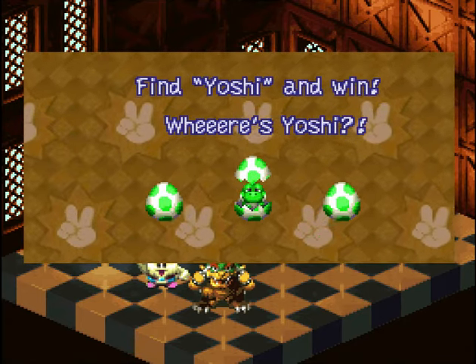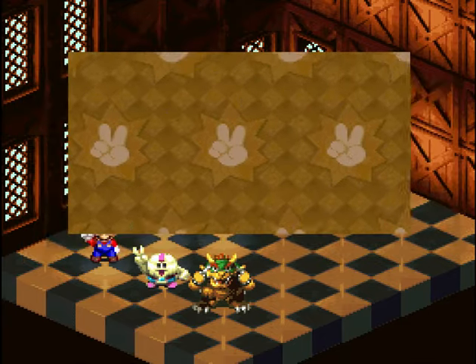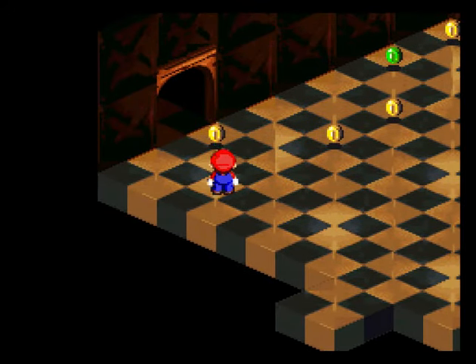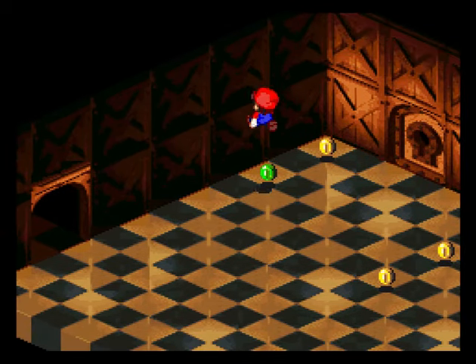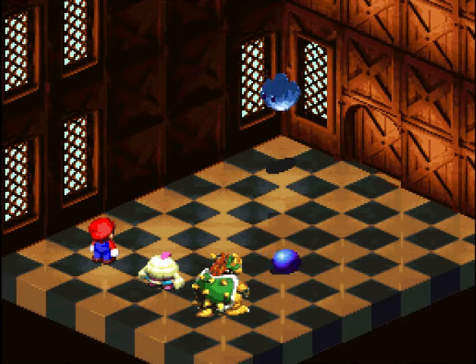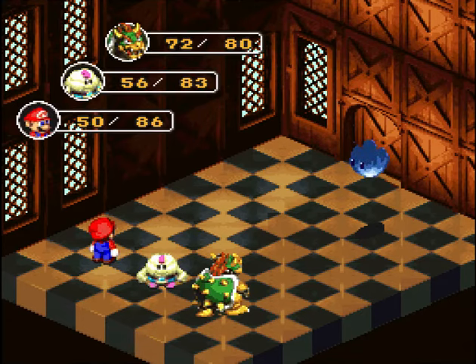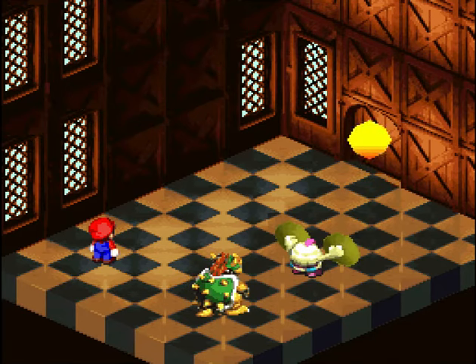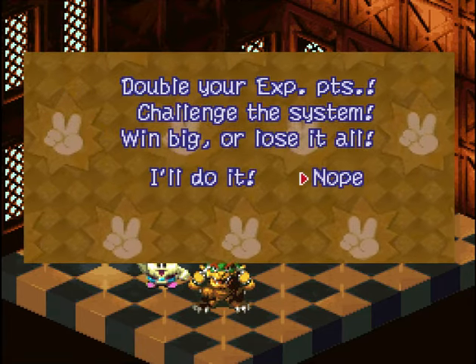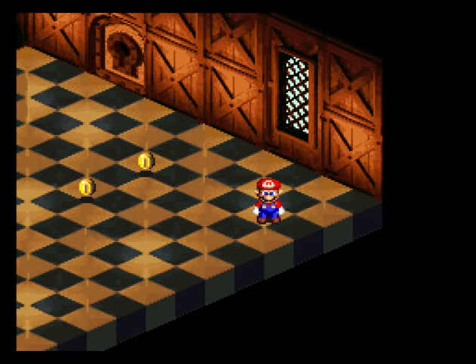Bowser leveled up — sweet! Let's give him some more POW. He's good at POW. Room key! Let's use it. Let's get to that room.